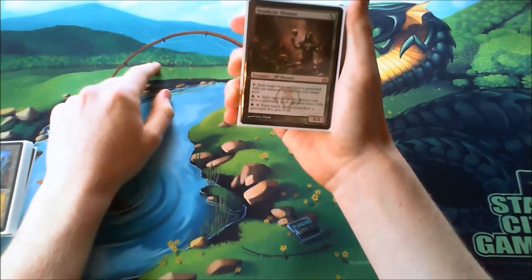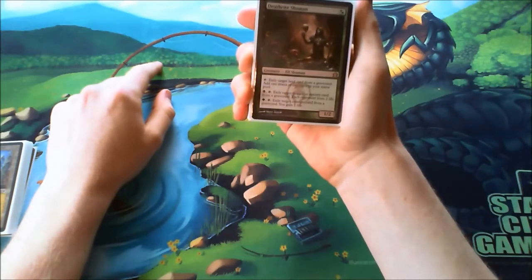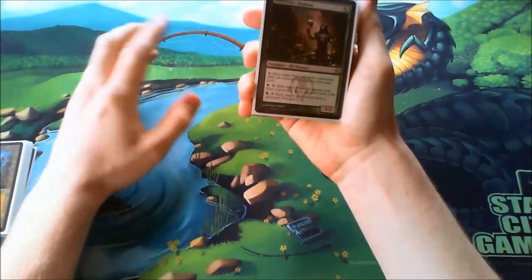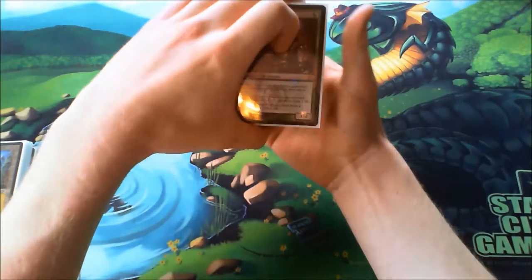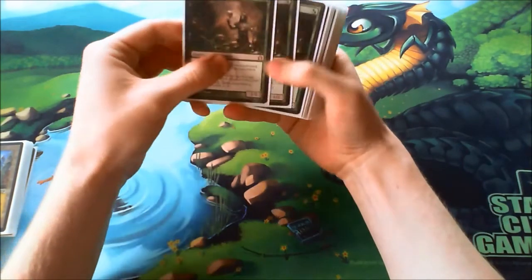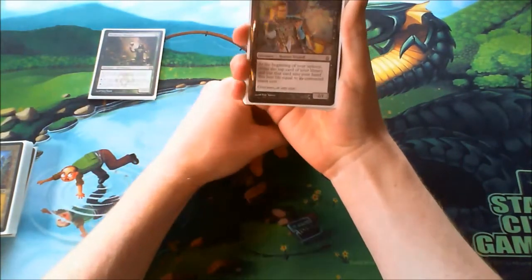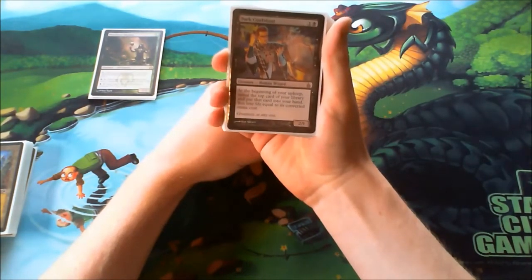He gives early mana ramp and he's basically never a dead draw in the late game, because I can always tap him to gain two life, hit my opponent, or make my opponent lose two life. He's good against basically every deck — he gets a lot of hate, but still he's a must-have. Next up, Dark Confidant. He lost a lot of popularity in Legacy, but I still think he's one of the best card advantage cards, so I play four of him.